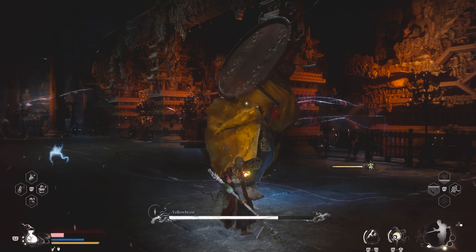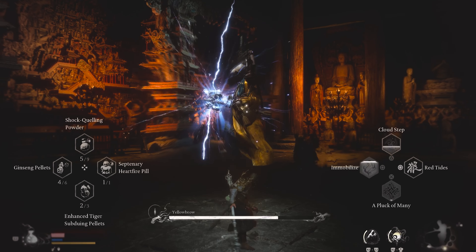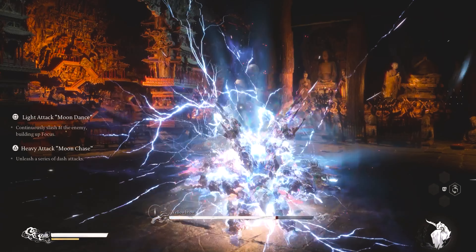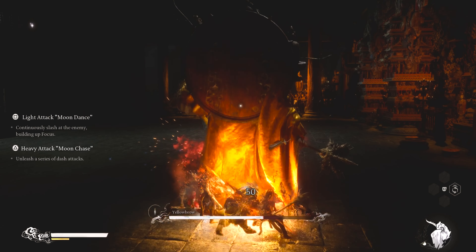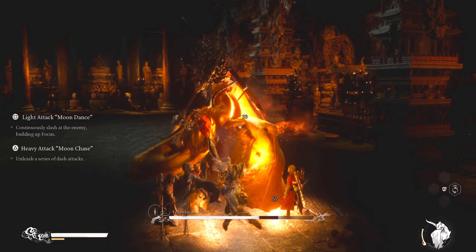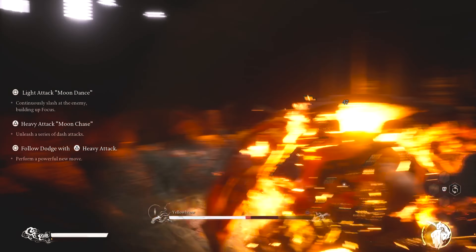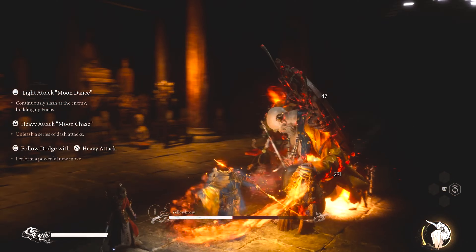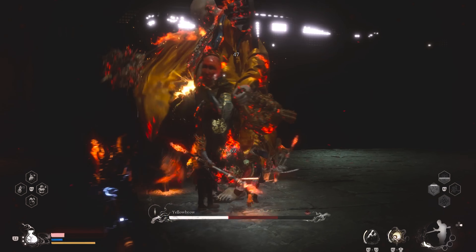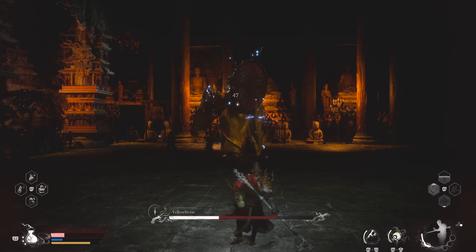The fastest way I found to get through phase 1 is to use a combination of Pluck of Many as well as my good buddy Red Tide. Yellow Brow seems to be really weak against fire damage, so hitting him with Red Tide's attacks in conjunction with attacks from my decoys did a massive amount of damage very quickly.